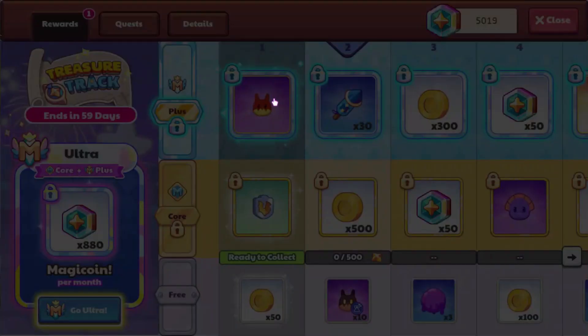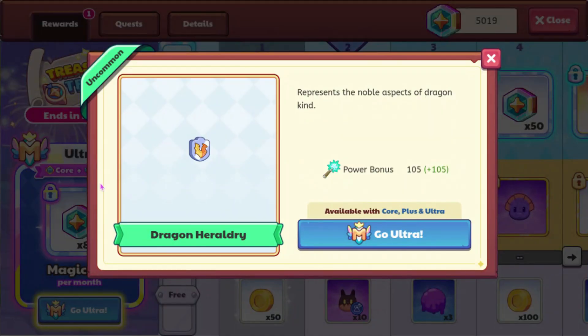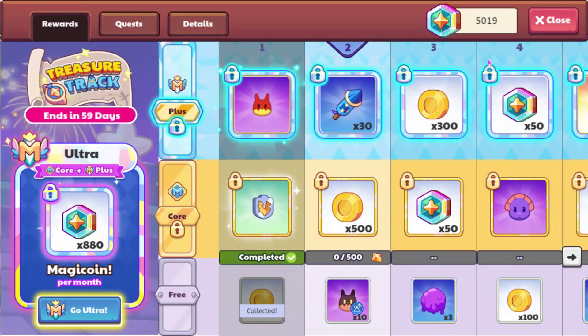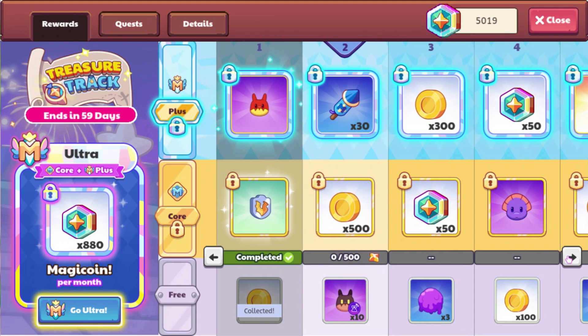Off the bat, we can get the Fire Wyvernling, which is membership. Sadly, I don't have that right now. We can also get the Dragon Heraldry, and then base track gets 50 gold. Then we can get some Physical Wyvernling Morph Marbles, which are a new type of Morph Marble. We also have the Shadow Chickatress — this is the buddy — which I'm surprised to see inside of this track.